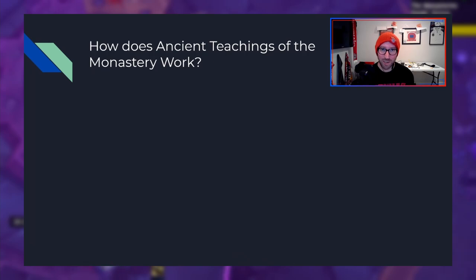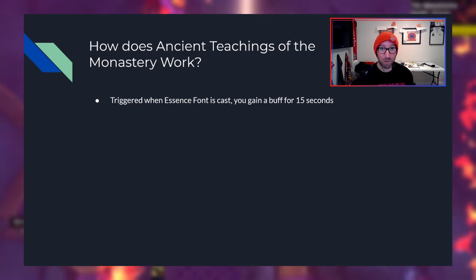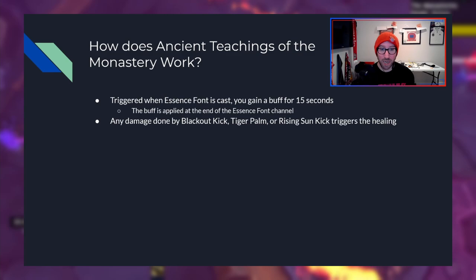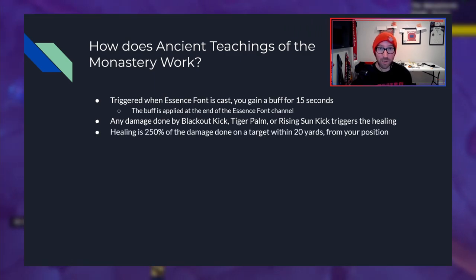How exactly does Ancient Teachings of the Monastery work? It is triggered when Essence Font is cast. You gain a buff for 15 seconds after the channel is finished. The buff is applied at the end of the Essence Font channel. It will heal any damage done by Blackout Kick, Tiger Palm, or Rising Sun Kick — any damage done by those three abilities will trigger the healing. The healing is 250% of the damage done to an eligible target within 20 yards from your position.